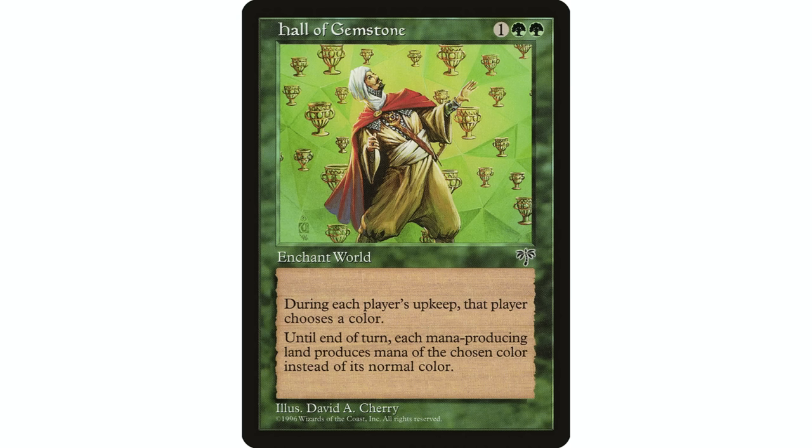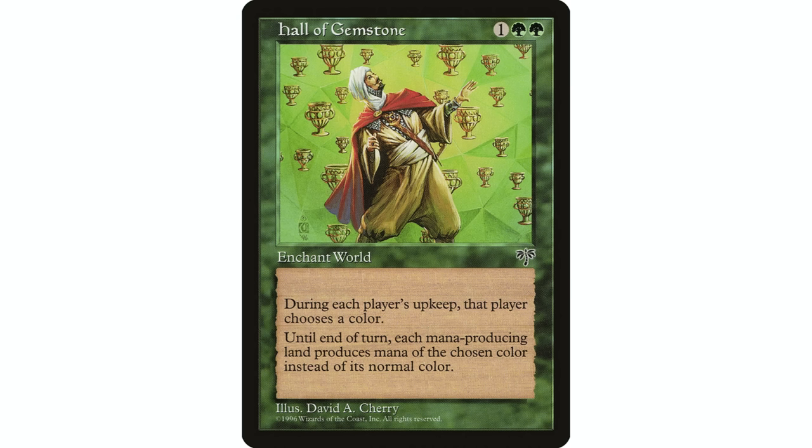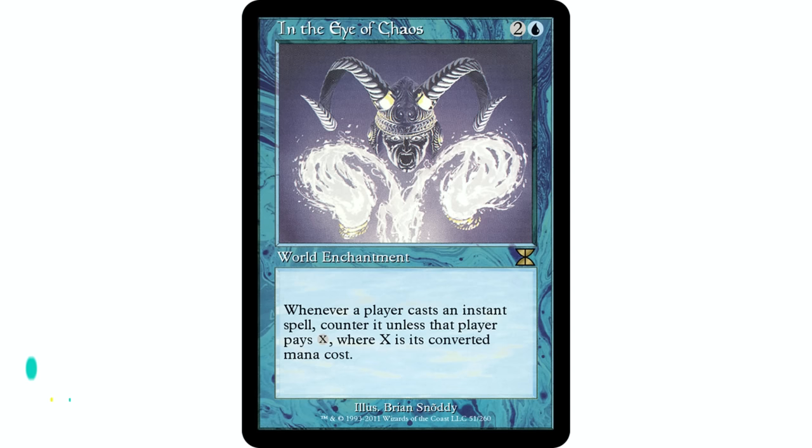Hall of Gemstone — one green green, world enchantment. At the beginning of each player's upkeep, that player chooses a color; until end of turn, lands tap for mana of the chosen color instead of any other color. If you're in a mono-green deck, you just choose green. On your turn, all lands — even your opponents' — only tap for green, which means counterspells probably won't work. On your opponents' turns, if they're in a three or four color deck, they have to pick just one color. This card can be really fantastic in a lot of strategies.